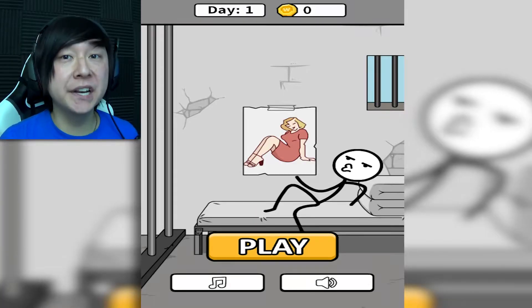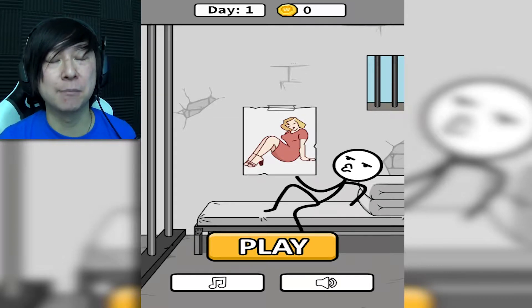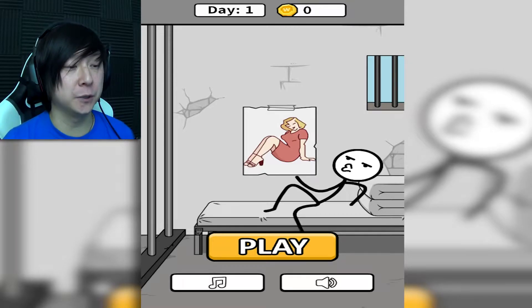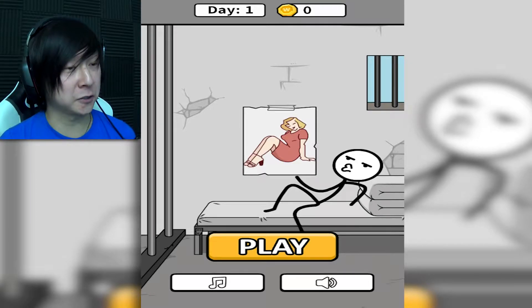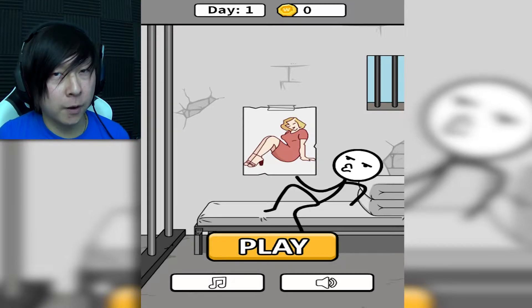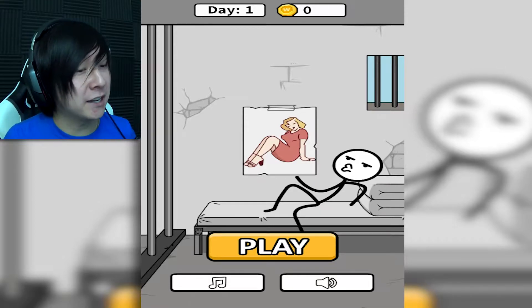Hey there, gals and guys, it's Gerbeegly with another episode of Gaming with Gerbeegly, and I'm once again playing another random one-shot from over here on lag.com. This is a game called Word Story, and in this, I guess what we have to do is aid this little prisoner guy who's hanging out here with his poster of a nice-looking lady. We have to help him escape jail by creating words from a jumble of letters. So it's very much a puzzle game, a word game. I'm looking forward to it — it sounds nice and casual and possibly super goofy.